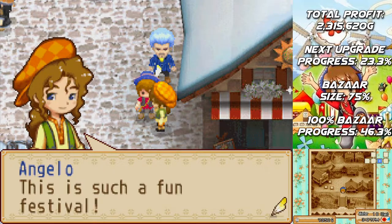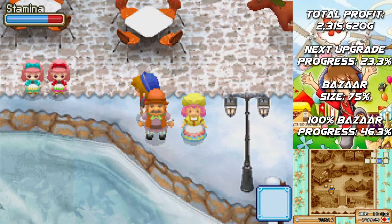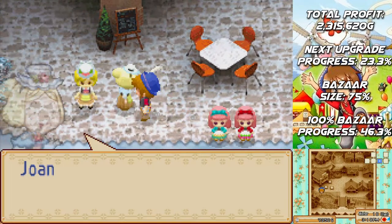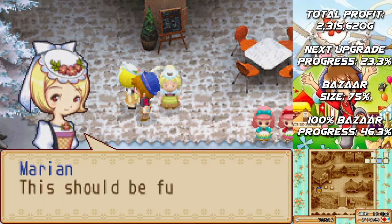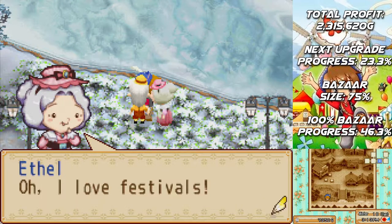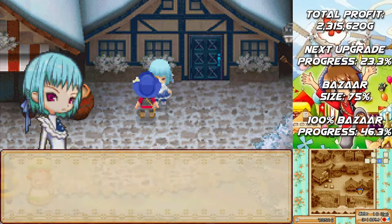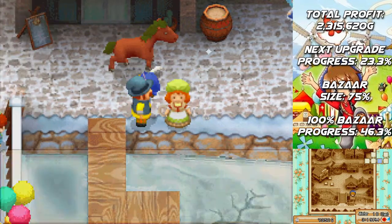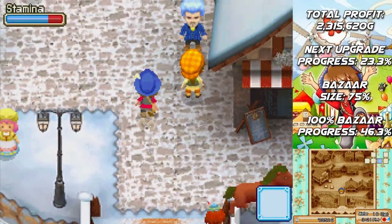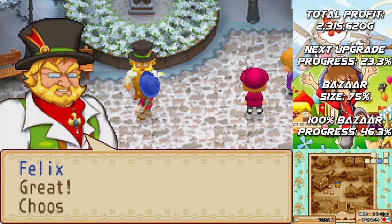The mayor was looking for you. Festivals are always so fun — my girls love them. Look at this turnout! Today's the cat festival. Are you entering? Yes. Great. Choose an animal.